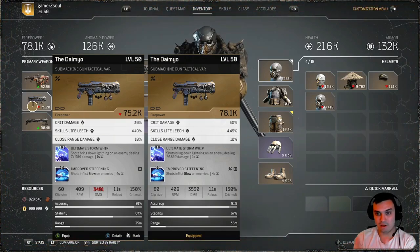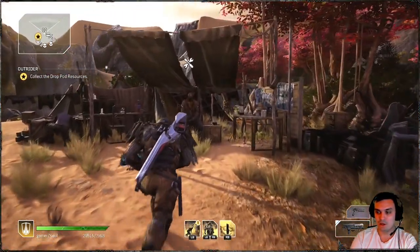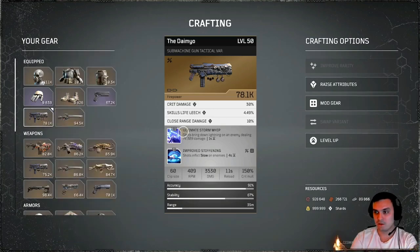Interesting — but everything else is identical. Crit damage 30%, skill 4.49, close range damage 10% — nothing changes there. Clip size is the same. The only difference is the damage. The reload is really nice at 1.1 seconds, so this gun reloads really fast. Accuracy, stability, and range are all the same. Also, you cannot change the variant at the shop — if you navigate over and select the gun, you can swap the variant.